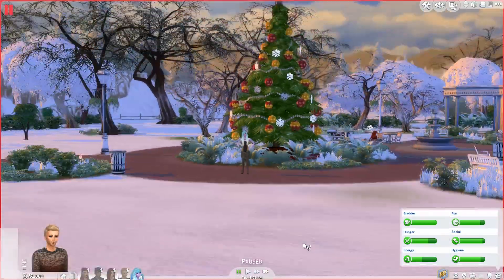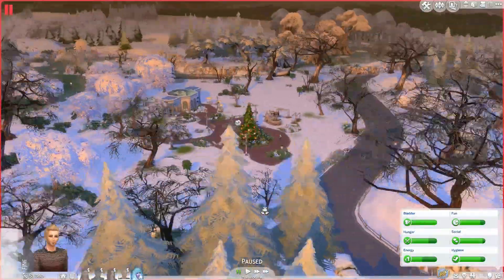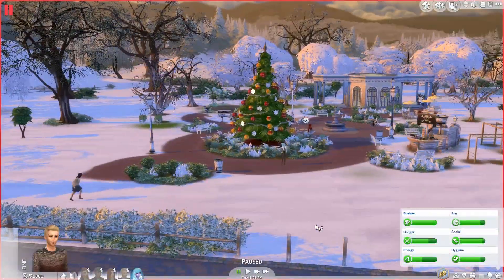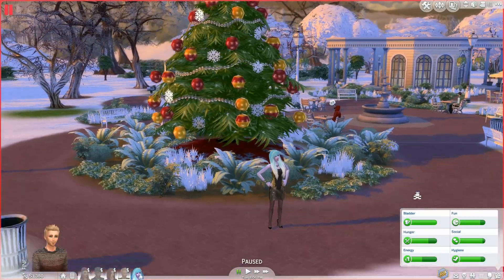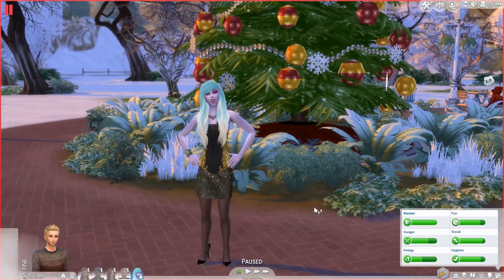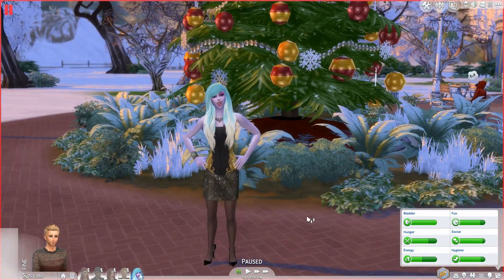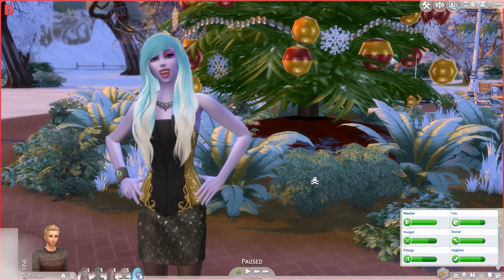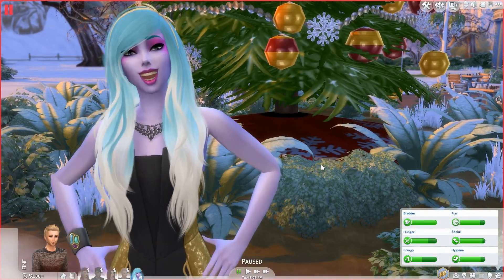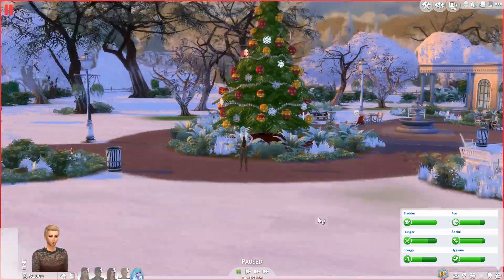Luna is here at the Willow Creek Park and it is just beautiful — like stunning. I am so happy. This mod doesn't actually make it snow in your game, but it changes the colors and textures of stuff to make it look wintery. I'm still really excited and it will tide me over until the Seasons expansion pack comes, whenever that will be. I hope you guys like the look of it too.